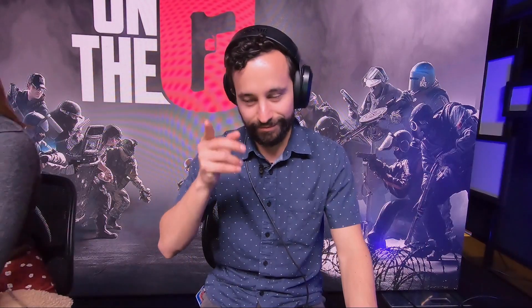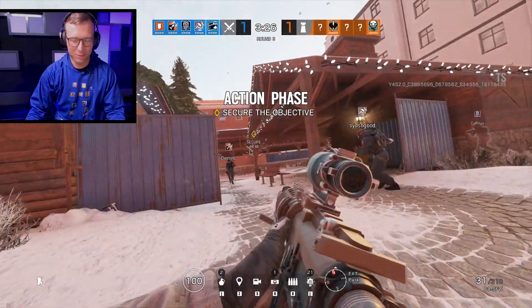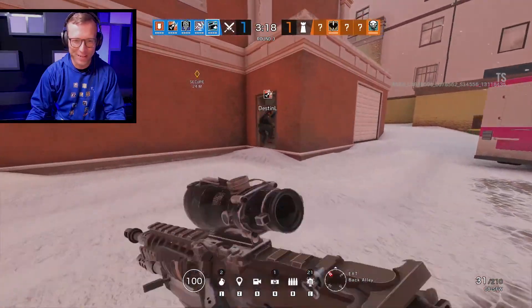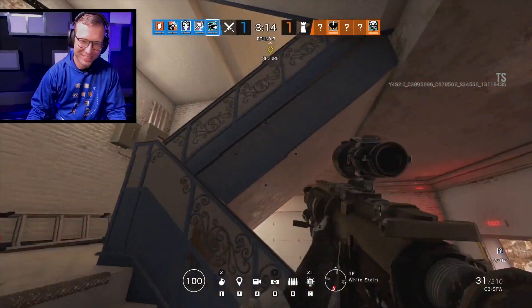We're jumping into the Operation Phantom Sight test servers. We've got Andres, Jordan, Destin, and of course Get Flanked, who is going to lead us to victory and impart his wisdom. Do you guys want to try a rush? Sure, I'm down. Open that door and let's go up the stairs — it's going to be the first floor. You've got to commit to the rush. Destin, commit! I'm just going to die.